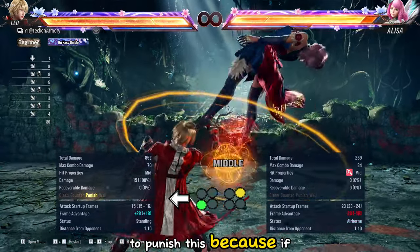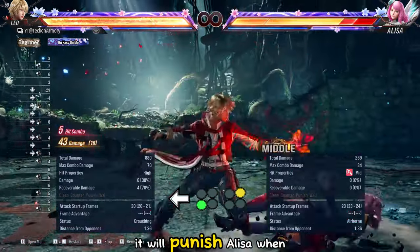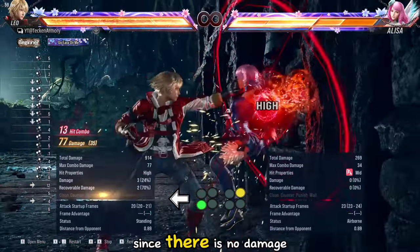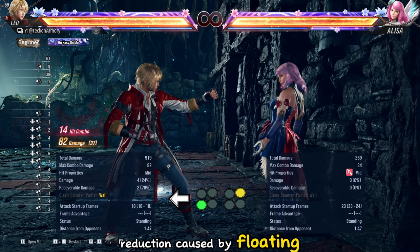If you used a 15-frame launcher, it would punish Elisa when she is on the ground, making the combo better since there is no damage reduction caused by floating.